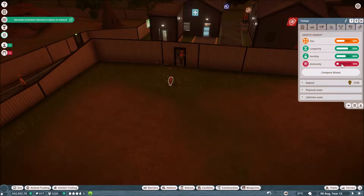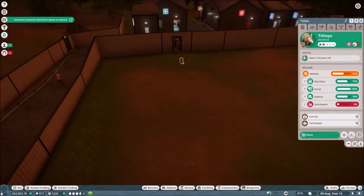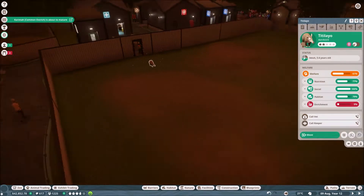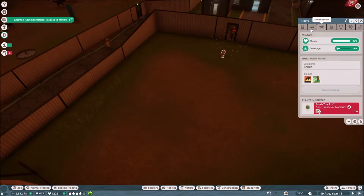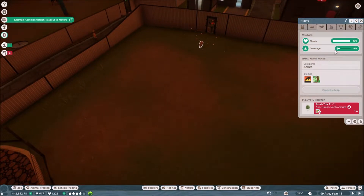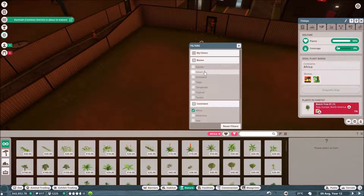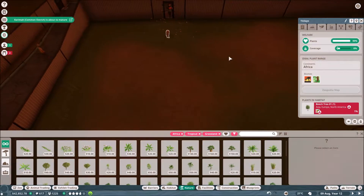We can look at terrain - it doesn't mind the ratio of grass and soil, and it doesn't mind the amount of space, but it does need a hard shelter. There's no enrichment yet - that's mental well-being stuff for the animals, and we can have up to two altogether. This guy's got really low immunity - I presume that if we'd put it in the enclosure with the sick one, this one probably would have been more likely to die. So I don't need to do anything with the terrain - I'll put some plants in just because it looks sad. Africa grassland and tropical are the plants it likes, so I click nature, choose continent Africa, biome grassland and tropical, and that filters all the plants.